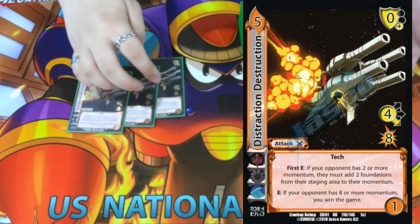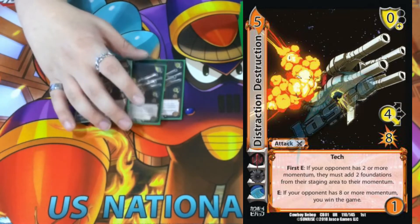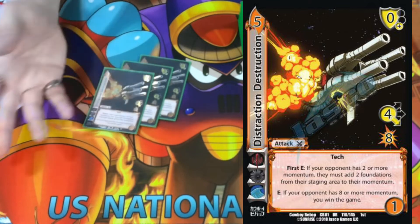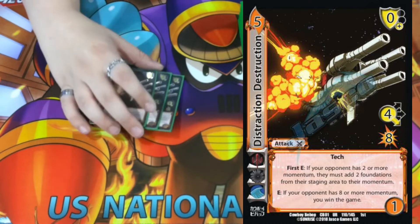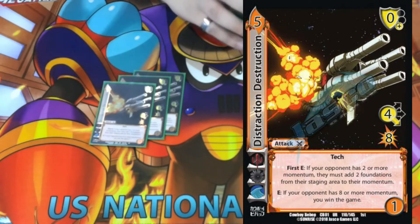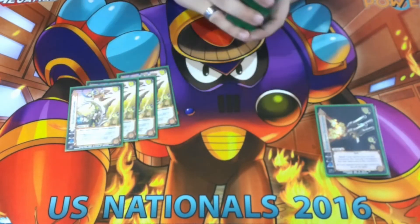This card gets plus two, plus two if you've used Twinkle's ability the turn before, making it a 6 for 10, which is crazy. The other cool ability is E — if your opponent has eight or more momentum, you win the game. It's a win con! The deck's trying to build as fast as possible, and if this is how it wins, we're cool with that. It's still just a super strong card — a four-low for eight.